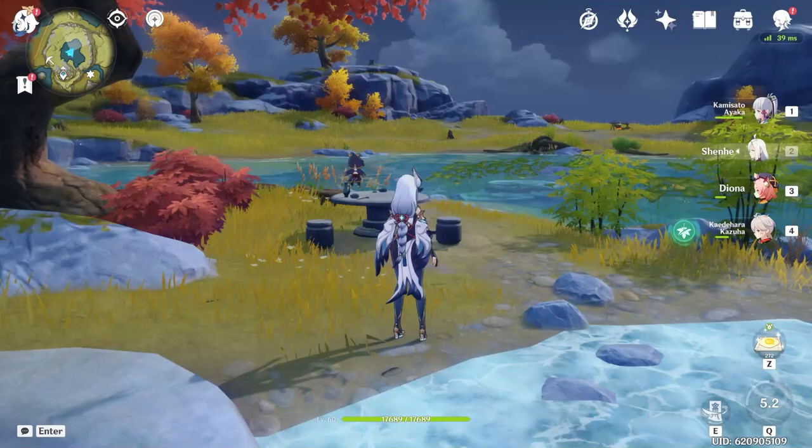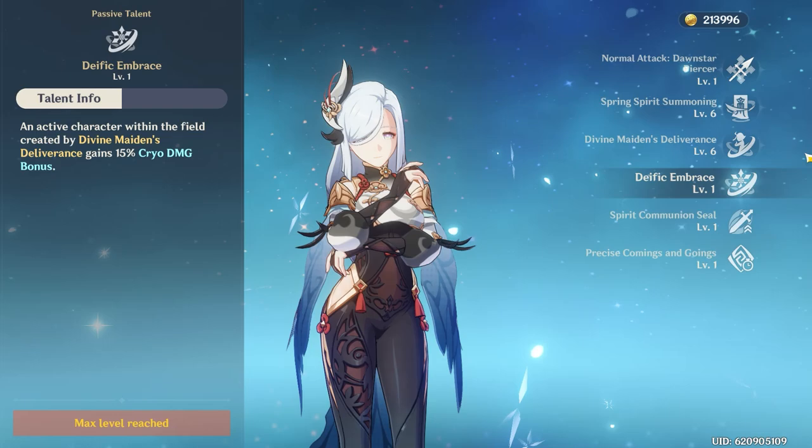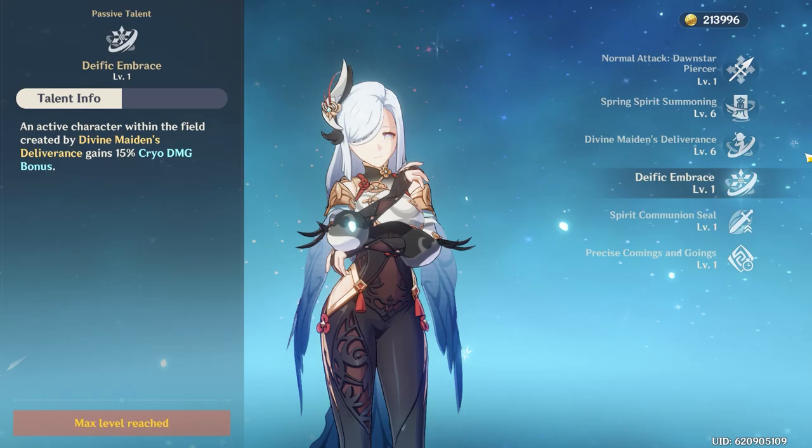But beyond that, with her first ascension passive, characters standing inside her burst field also gain a 15% cryo damage bonus, Shenhe included. This on top of the cryo resistance shred will amount to a huge overall damage increase from a cryo carry such as Ganyu or Ayaka. Also, Kazuha's filing a copyright claim for that burst as we speak.